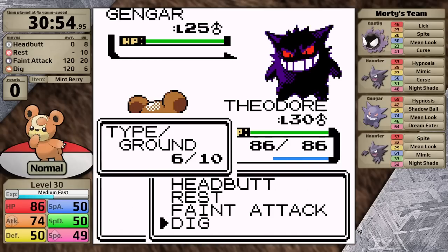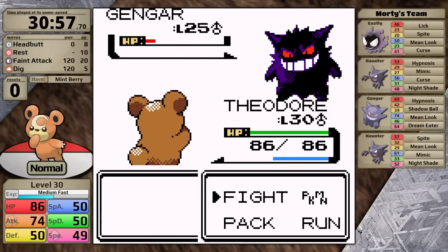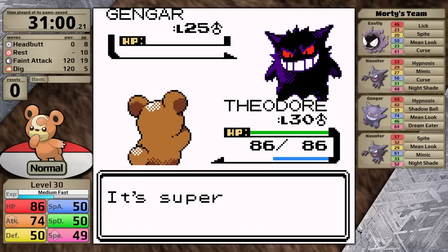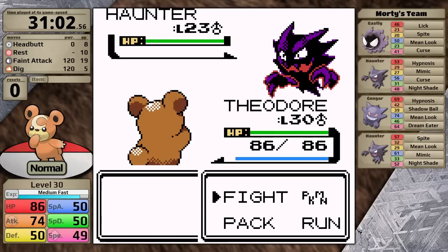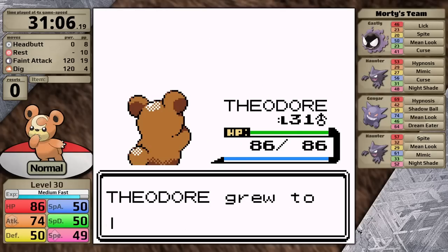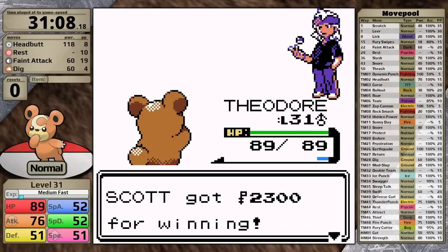Let's take on Morty. First up is Ghastly — Teddiursa is fast enough and Dig one-shots it, so no curse. The Haunter that follows can also put a curse on me, but I'm so lucky to have one more speed than it — thank you, Whitney's badge. Next is Gengar. It outspeeds but just goes for Mean Look, so that's pretty good. Teddiursa hits Dig and does a lot, but the Gengar survives on red health. Next turn it uses Hypnosis, connects, putting me to sleep, but my Mint Berry wakes Teddiursa up and I knock out Morty's ace with Feint Attack. All that remains is a higher-level Haunter, but its only damage-dealing move is Nightshade, and Teddiursa is a normal type — so that's a free knockout. With that, I've earned myself the fourth badge.